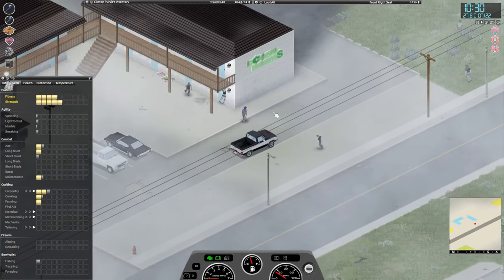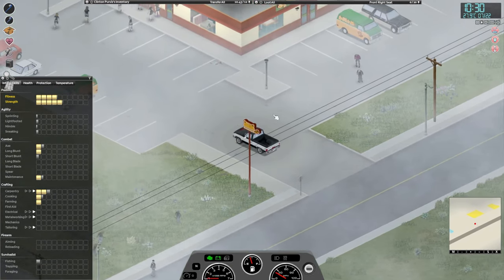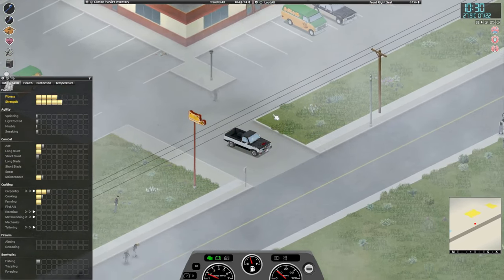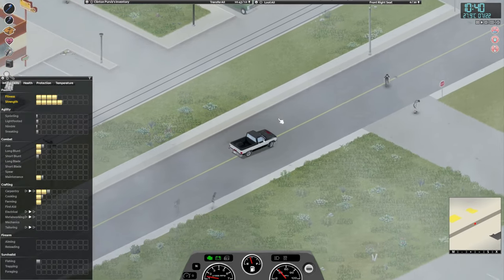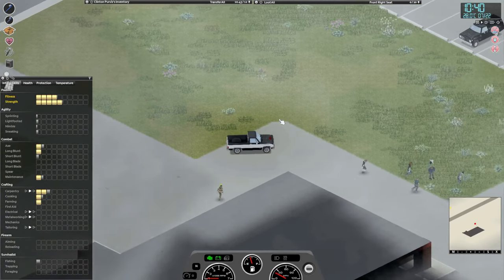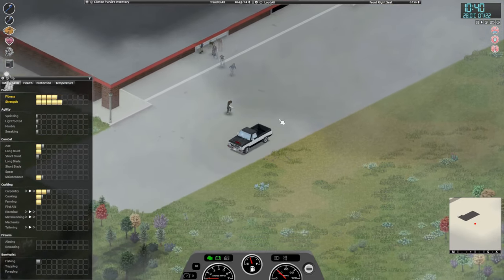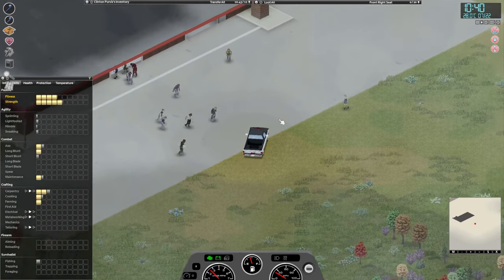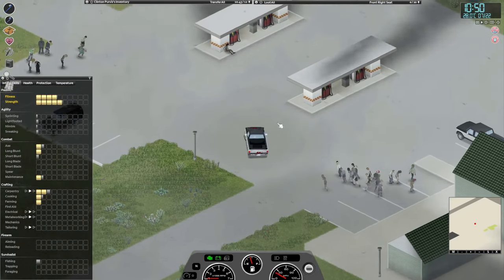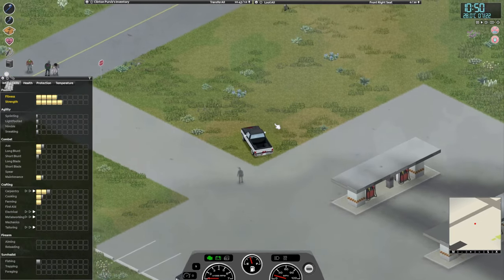This is not a gas station — that's a hospitality place. This is a Spiffos. But those trucks look kind of nice as well. I'm not sure what this is — it looks like a garage, so we might find car stuff there, which wouldn't necessarily be bad. And oh, here's a gas station! But dang, there are a lot of zombies. We're going to have to get them to follow us and get them away from here.